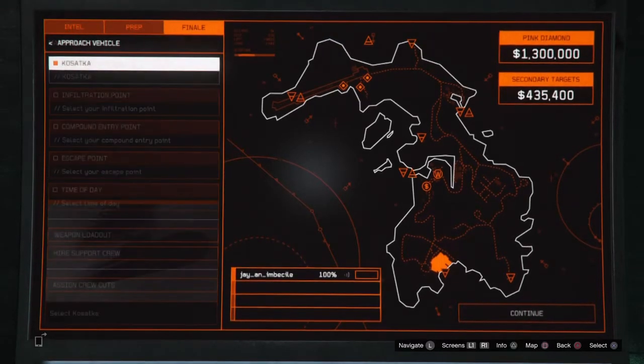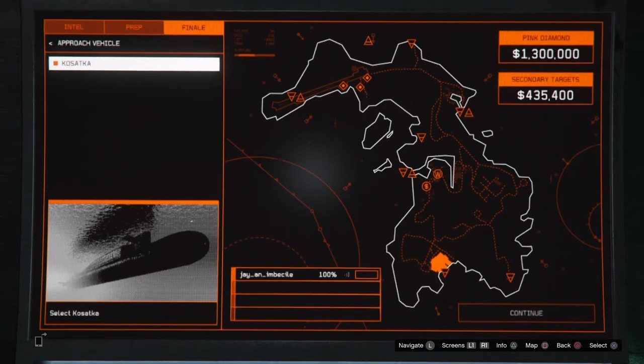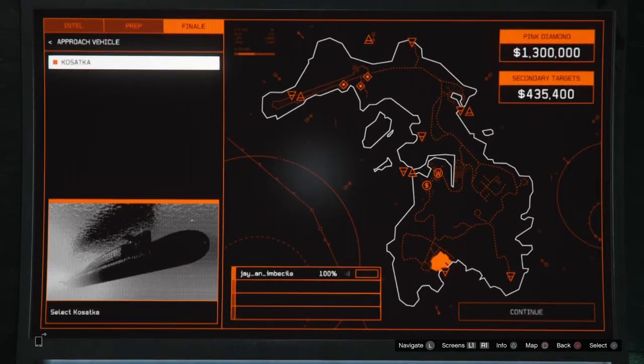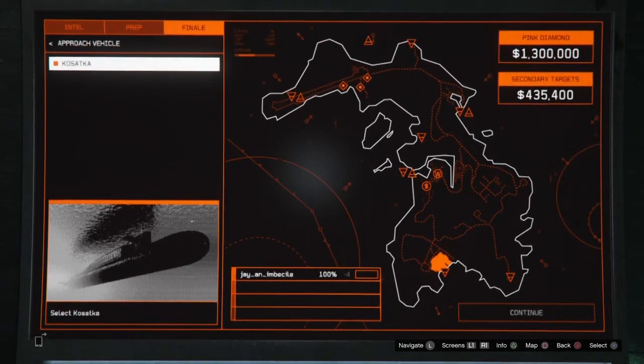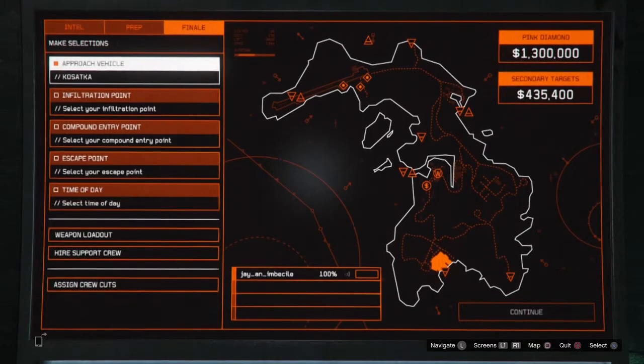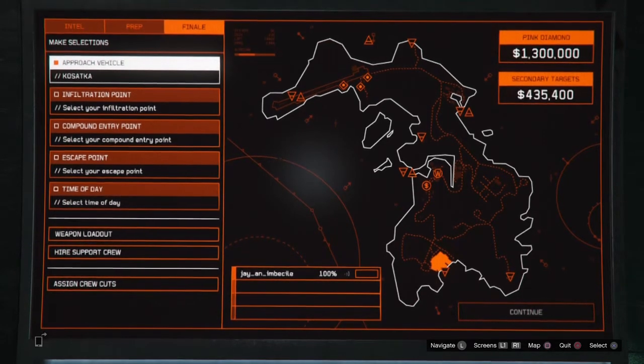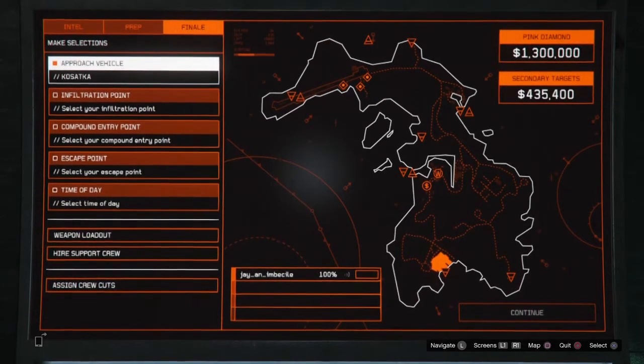Hello, today we're looking at how I grind money in GTA Online. As of the latest update I have bought the Krotzka, which is 2.2 million — I've got no upgrades on it, and the only modification that makes it mine is the little Union Jack. I scouted the entire island; you can find many guides online for that, and this is the way I personally do it.